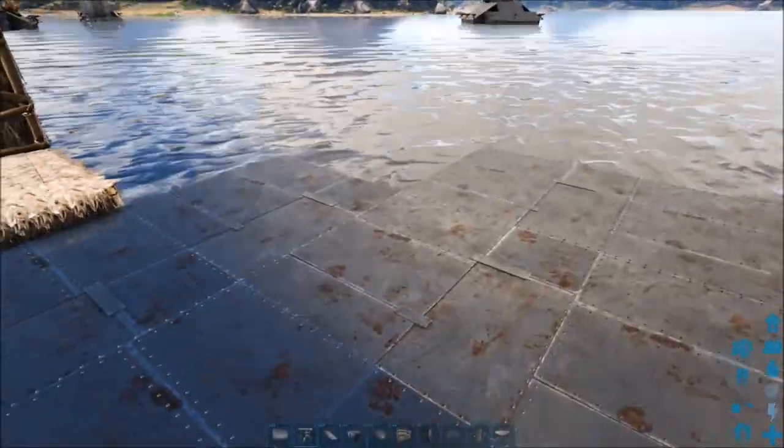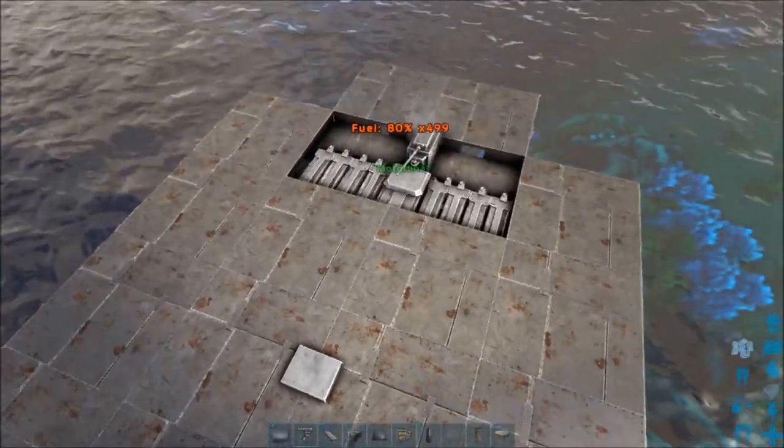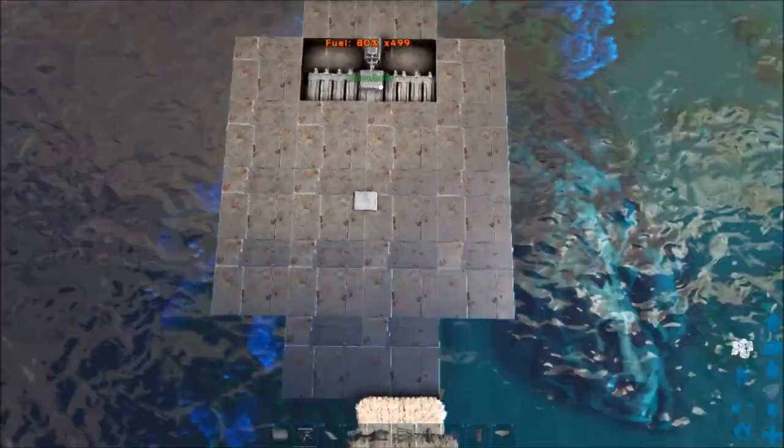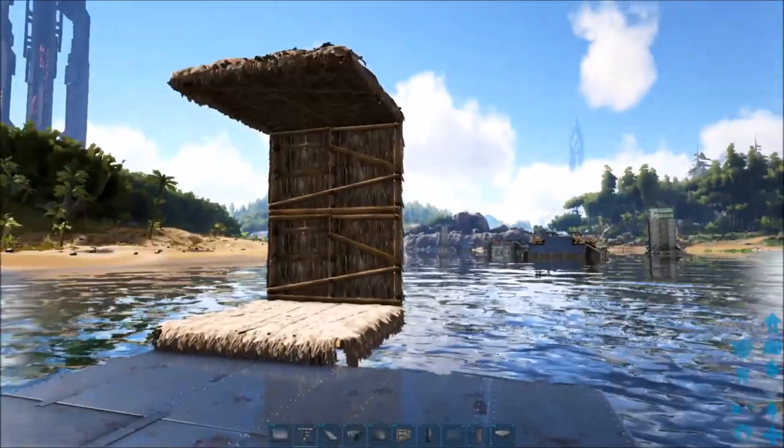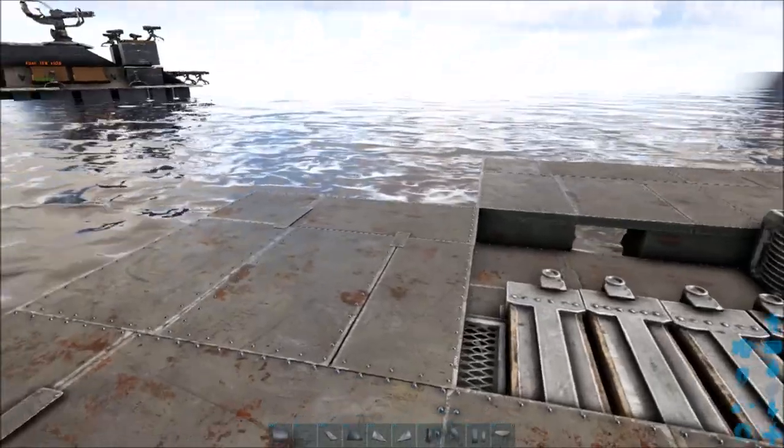So this is what our final boat looks like on the bottom. It's got two hanging off the back, and then a four by four sheet, and then two off the front, and then this weird little thing.